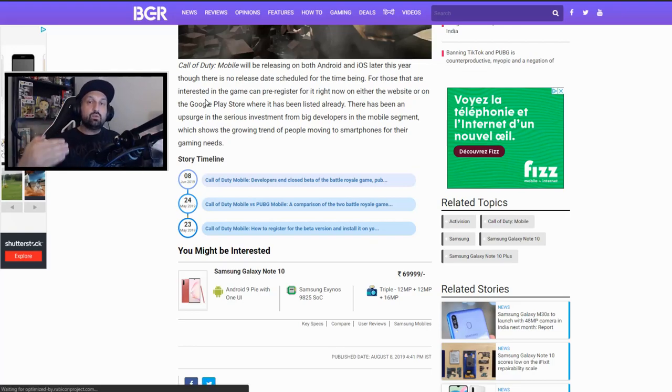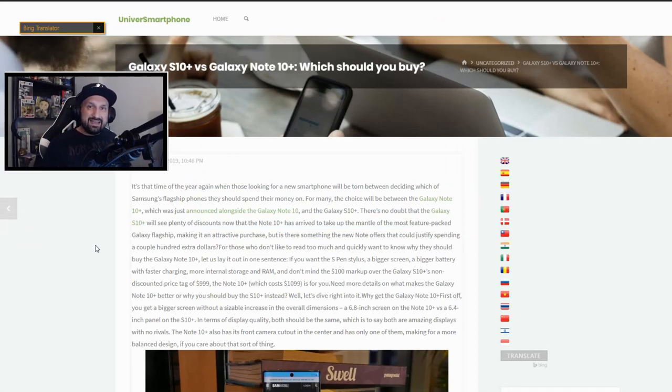Soft launch means the game is ready and launching, but instead of launching worldwide all at the same time, they release a few countries one at a time and add more. There's another country that was added in the last update — the game soft launched in Canada and Australia at first, and in the last update they released Peru. So it's been about two weeks between the first soft launch and the next country being added. They talk about November for India — I kind of don't want to believe it, it seems way too far. Next ones are gonna be USA and UK.